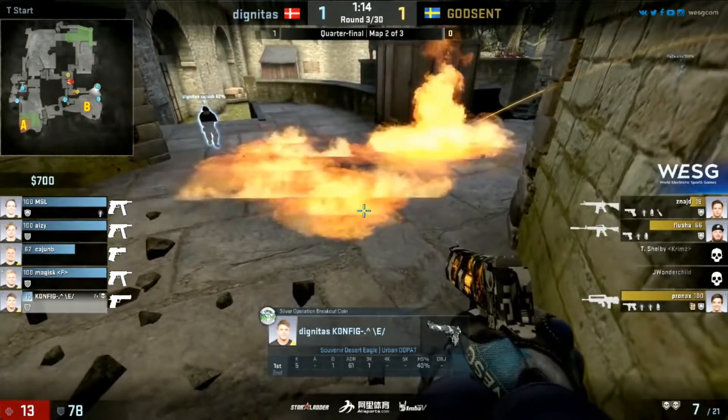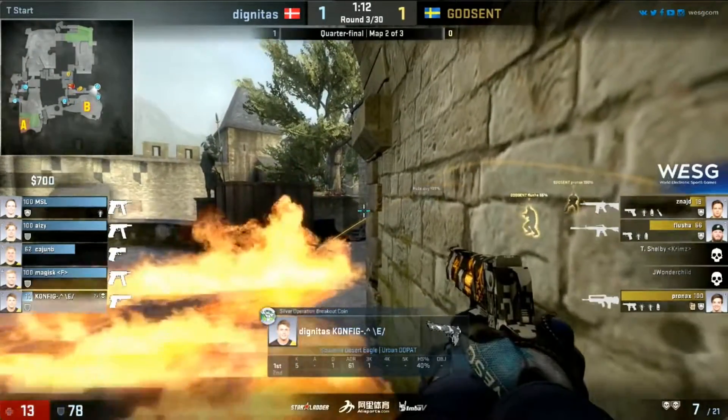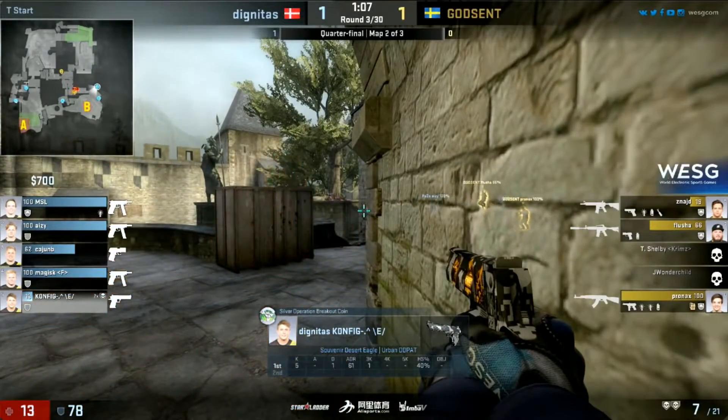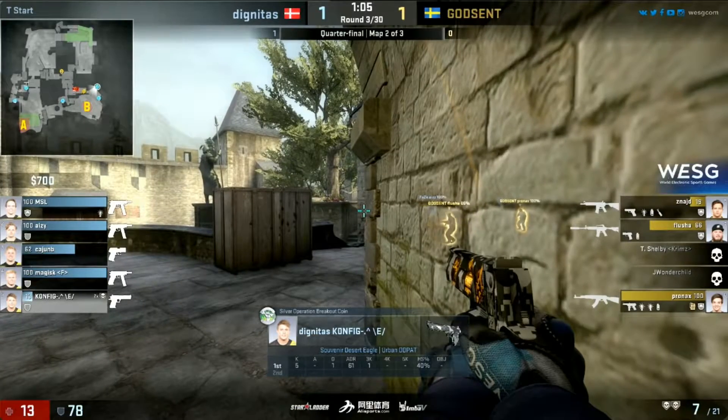Cajun B's trying to come in and just bait them out for support. That's not gonna make it — is it? Is it? This is gonna be tight. I don't think it's gonna make it. Yep, 13 — he makes it. They're gonna think it's clear as well. They're gonna overlook this.